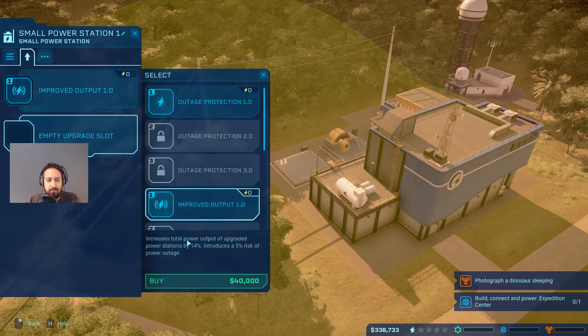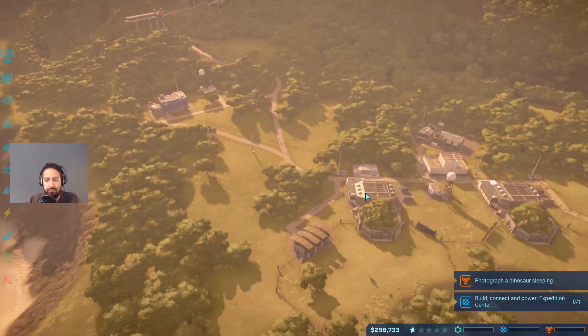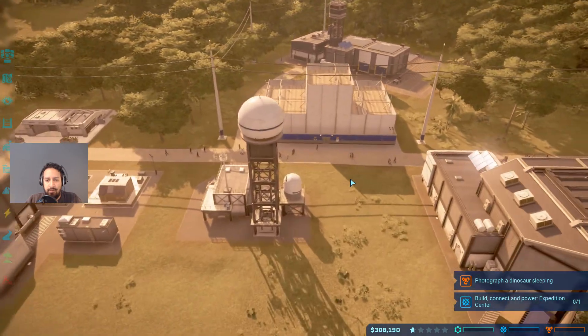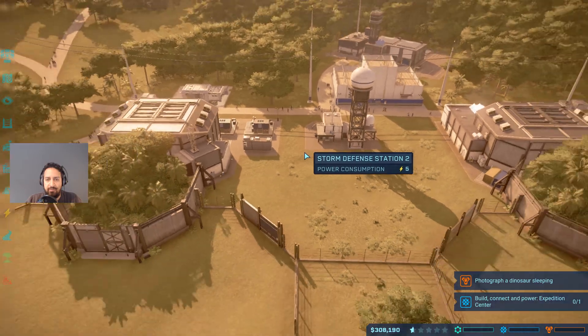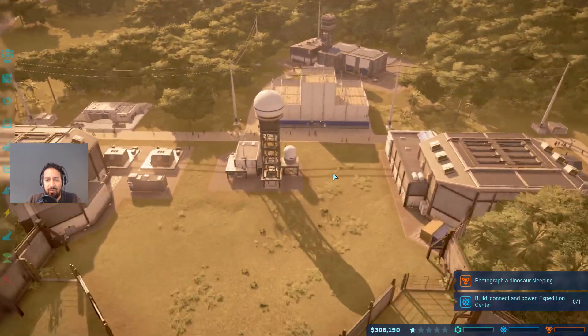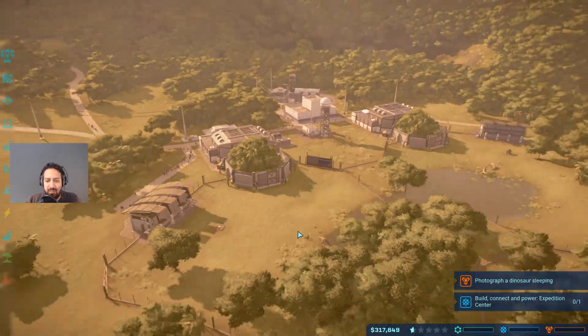We have two unused power - let's give this power plant a little bit more improved output. That'll get our visitors a little bit more satisfaction. Satisfaction is kind of important. Spare no expense!